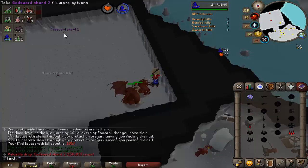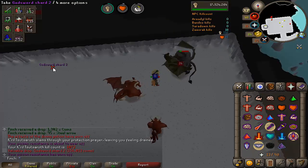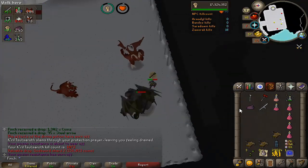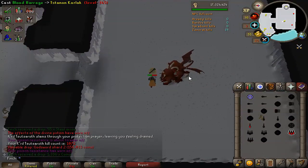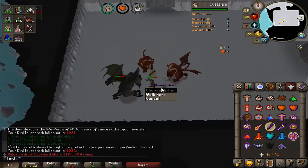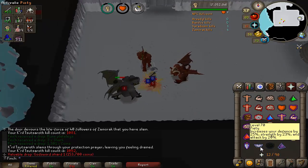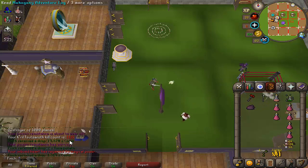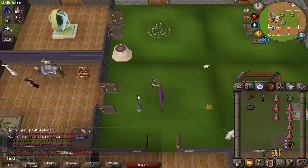We got a God Sword Shard 2 off of the minion, so that'll go towards my third blade. Another shard drop from the boss and it's the same one we just got, so that'll be for the fourth blade. I still need shard one and shard three twice over to make the third and fourth blades. We got another God Sword Shard — this time it's shard one which I need, so once I've got another shard three I can make my third blade. Another drop, a steam battle staff — I think that's number 13 — and that is going to be the last kill of the task, finishing up on 1115 KC. I've got five greater demons left but I'll just go finish those up. No hilt unfortunately, just the steam battle staff and a few shards.